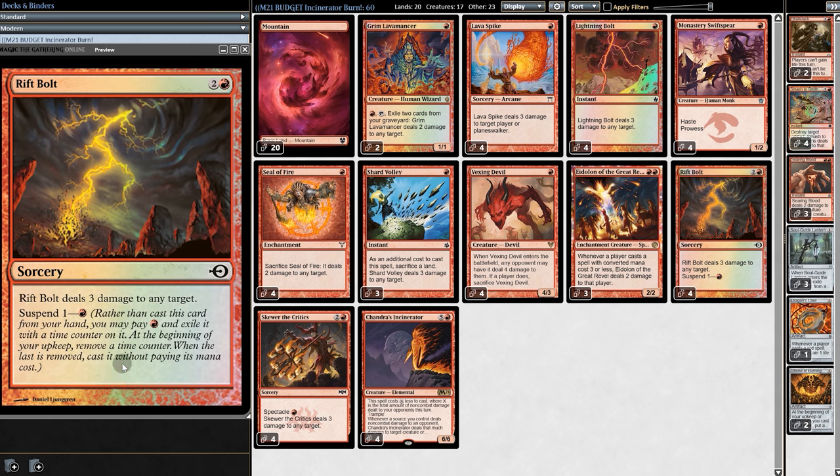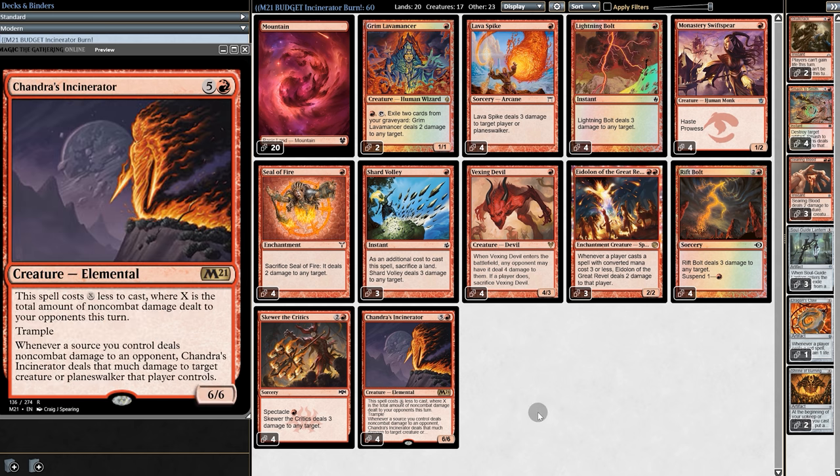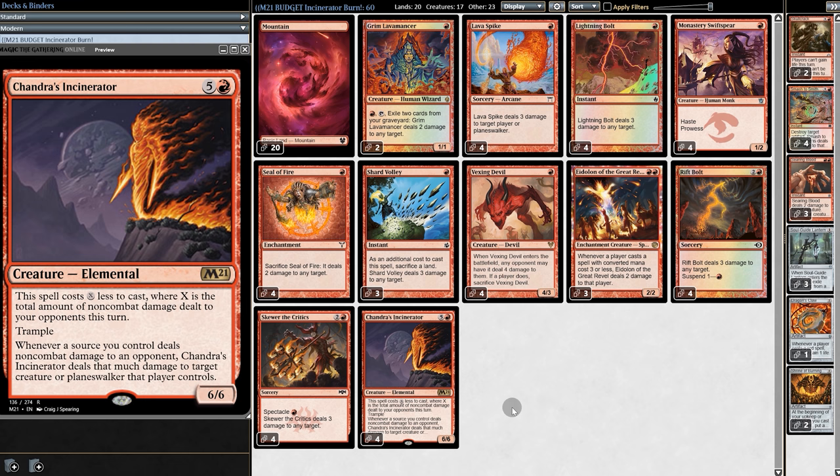One is Rift Bolt. We suspend it on turn one, and then on turn two Rift Bolt comes down dealing 3 to our opponent, then we finish up with another 3, making 6 damage dealt to our opponent in one turn, allowing us to play Incinerator for only 1 mana. If we don't have the Rift Bolt, Seal of Fire works just as well — we turn-one Seal of Fire, popping off 2 damage on our second turn, a burn spell makes 5 damage, and Incinerator costs only 1.